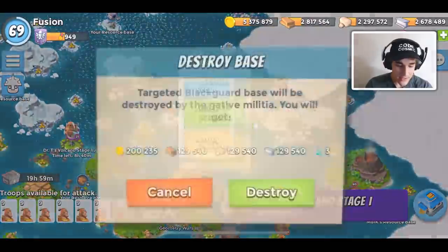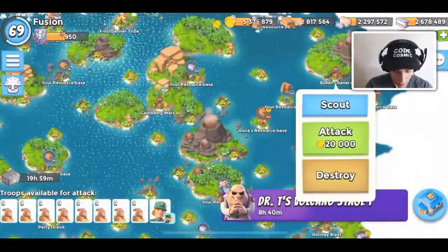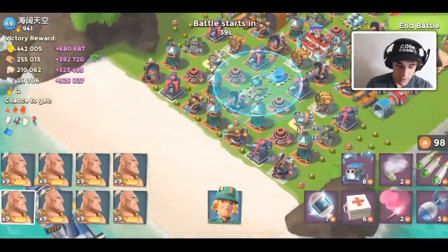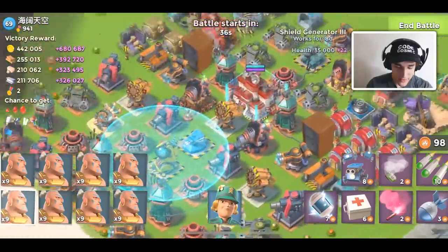Make sure you use code Cosmic in the shop to help support. Go to the shop, type in Cosmic — it resets every week and it really does help us. It also supports our giveaways on our Discord server, so if you're in the server the link is down below, and if not we'll bless you with a few giveaways every once in a while.